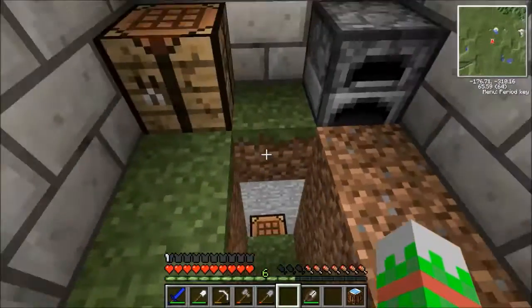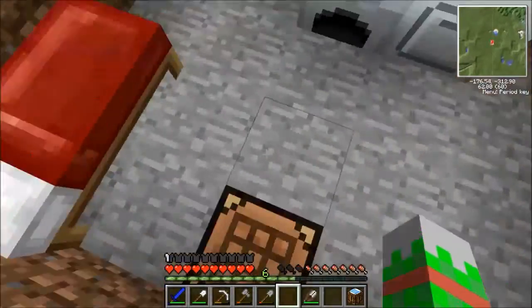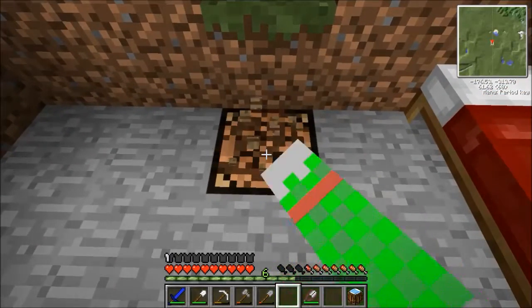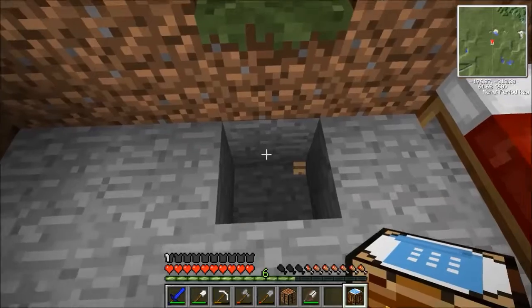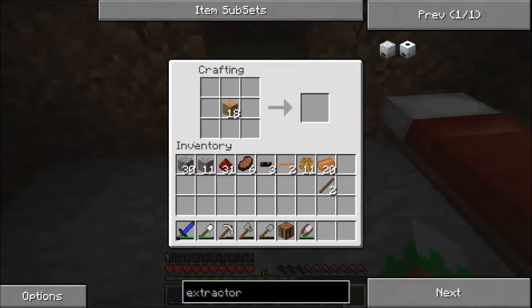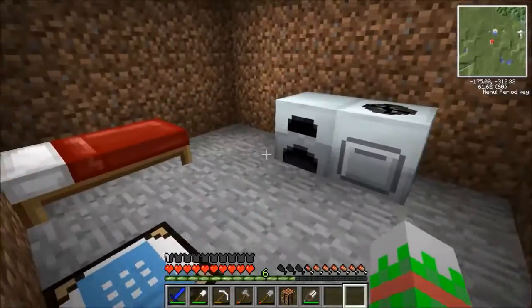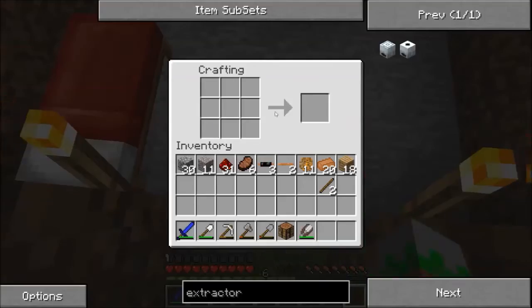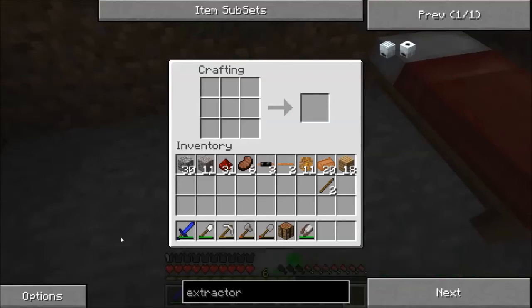Yes, it is. Okay, that is awesome. Really, really awesome. So we're actually gonna put that one down here where we're working with our machines. And as you can see, we can put our wood in here and it doesn't leave the crafting table — that's one of the things that's really awesome about this. You can also have it automatically make things for you, but we're not gonna worry about that right now.